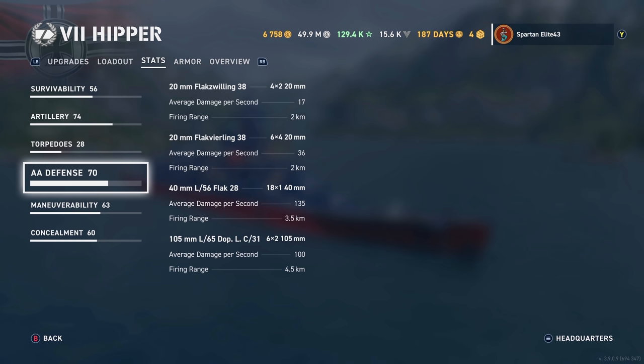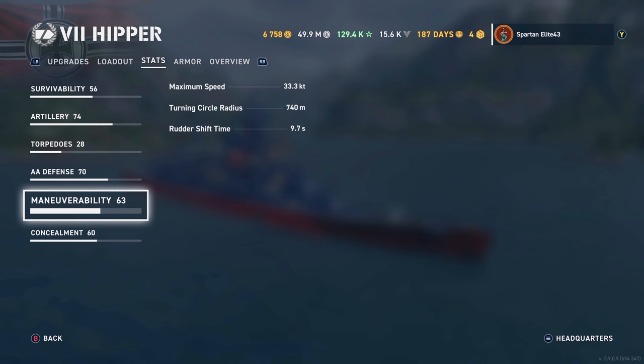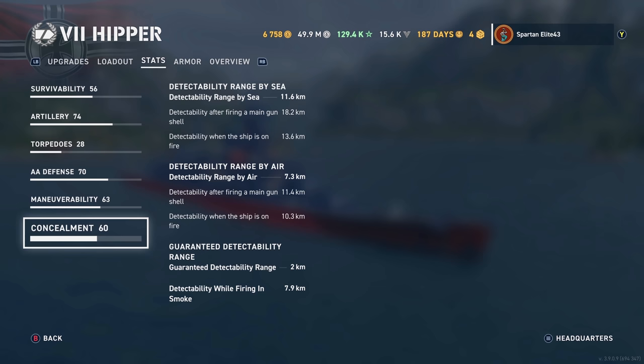For maneuverability: 33.3 knots with a 740-meter turning circle. Rudder shift time is not great with this build — though you can get it down to 9.7 seconds if you desire. Concealment is 11.6km by sea, 7.3km by air, with 7.9 kilometers while firing in smoke.